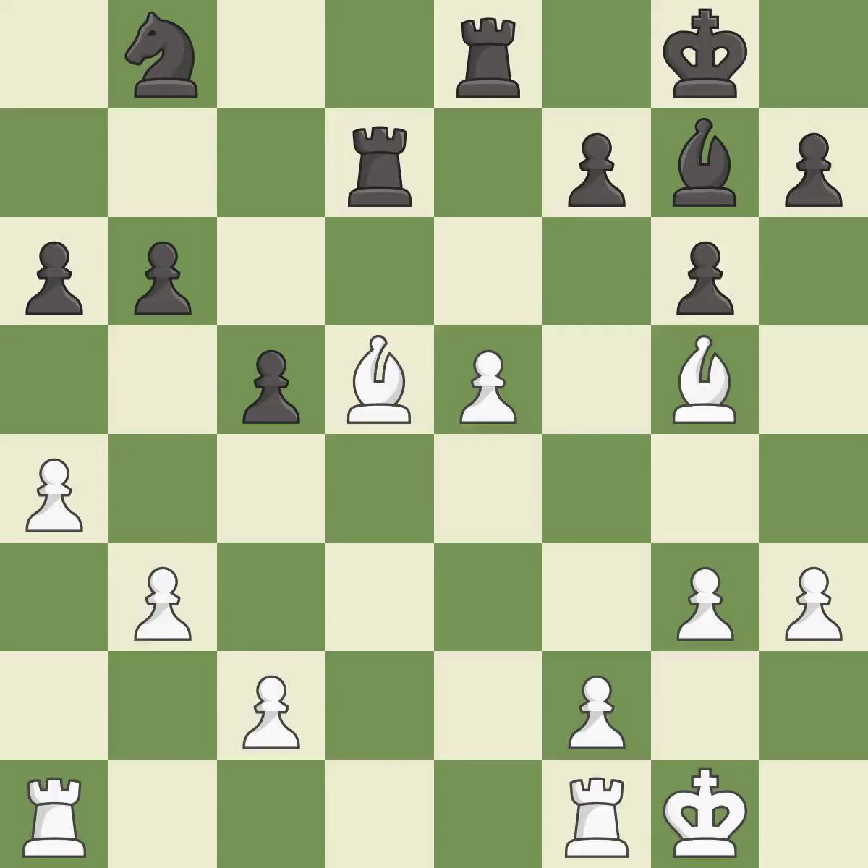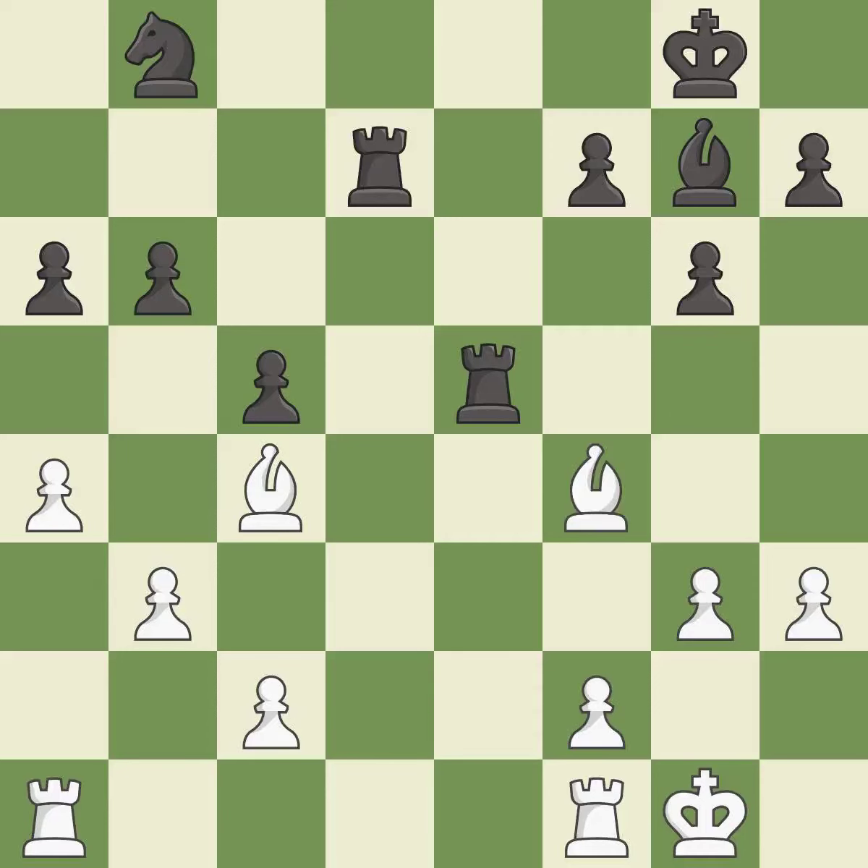This moves the bishop to safety — it is best. This overlooks an opportunity to develop a knight off its starting square. This allows the opponent to win a tempo by threatening a rook — it is an inaccuracy. This attacks a rook, winning a tempo when it moves away — it is best. This reveals an attack on a rook — it is best.